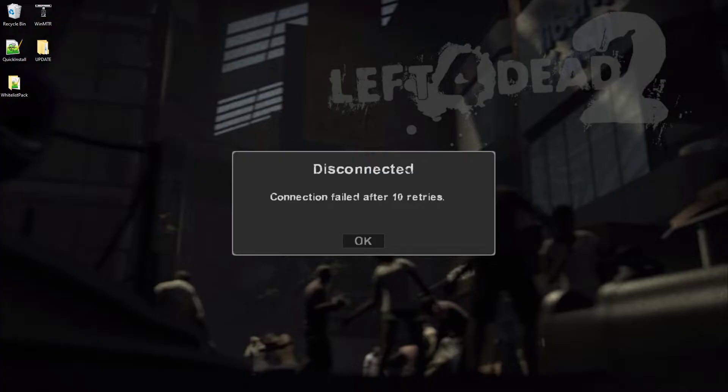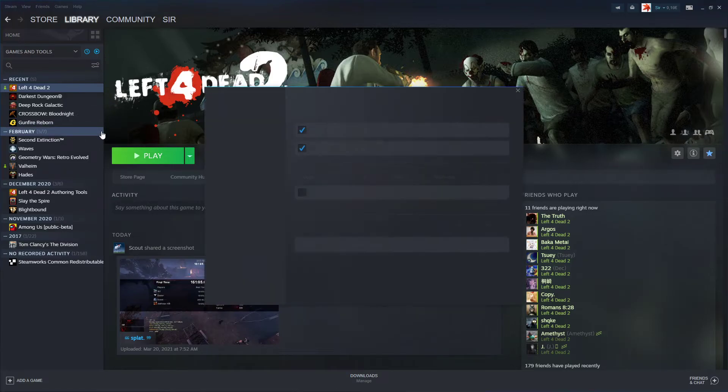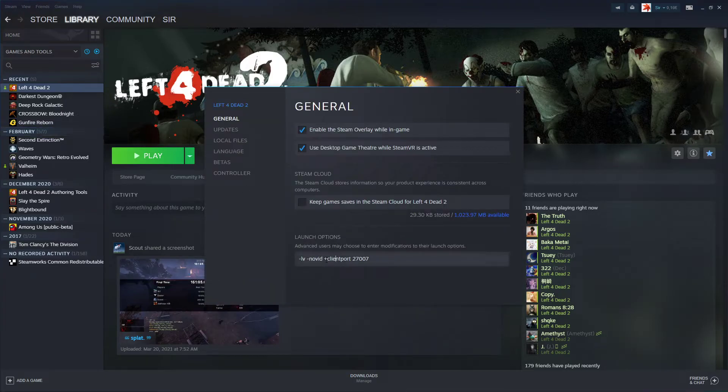The most common and most effective fix for this is by changing the client port. The default is set to 27005, and we're going to be changing that by going to your library, Left 4 Dead 2, into your properties, and then add plus client port 27007. You can change it to 27008, 27009, whatever you want. Just change it from 27005 and you'll be fine.